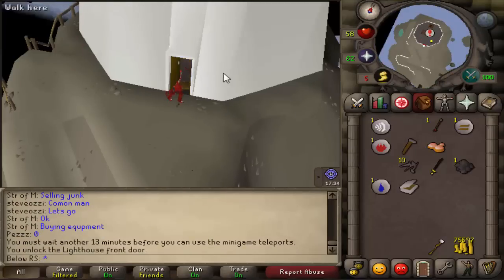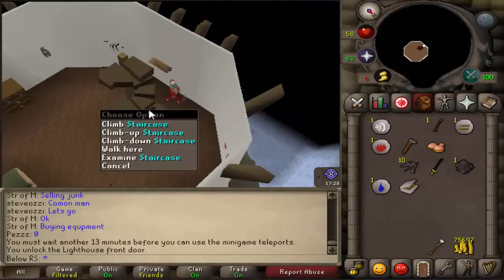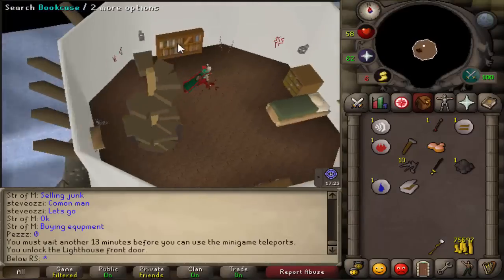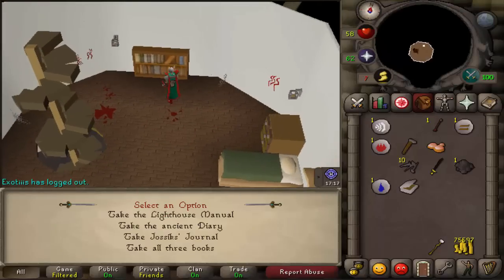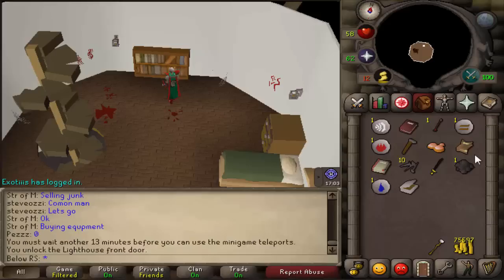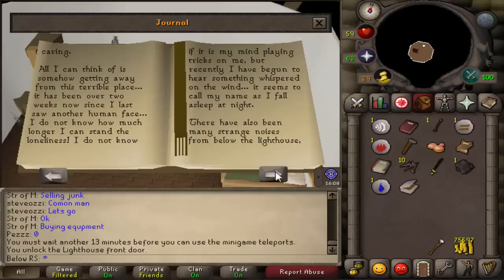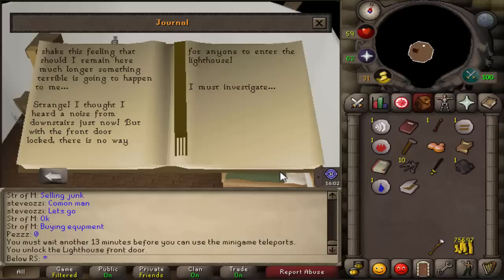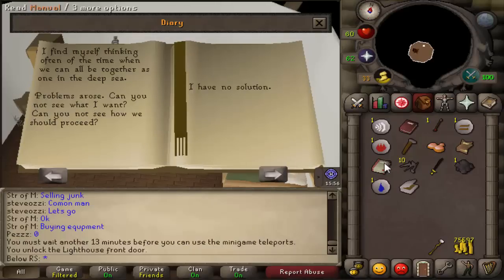Open the door with your key and go in. Make your way to the first floor and search the bookcases. You'll need to take all three books — do that quickly. Don't forget to interact with all three books: the journal, the diary, and the manual. You don't have to read everything, just spam click through them.